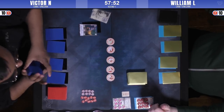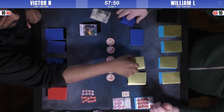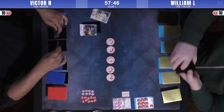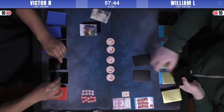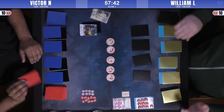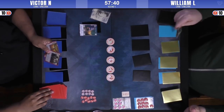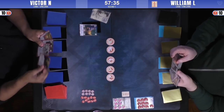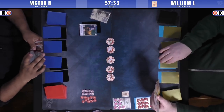So the mulligans: Victor mulliganed 3, I think Will mulliganed 1. I didn't watch it either. I saw a few of his cards — he had a Borderlands Defender I think he kept. Let's get the flip. Checking after mulligan, and we see a Way of the Crab, a Talisman, Court Games in Victor's hand, and a Watch Commander.